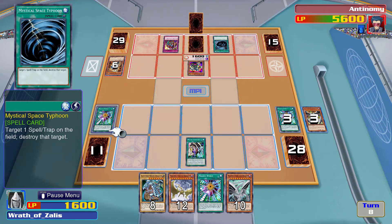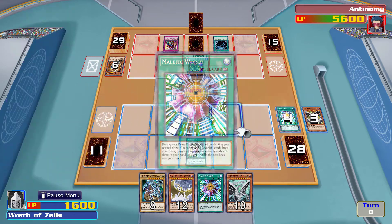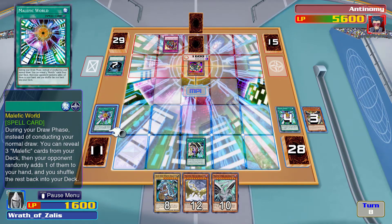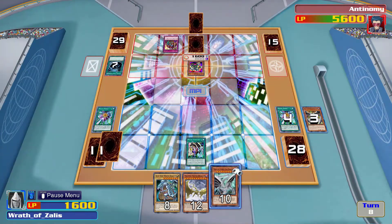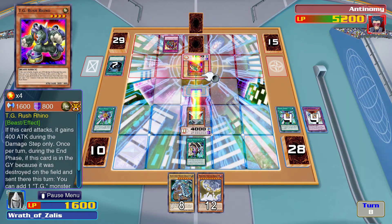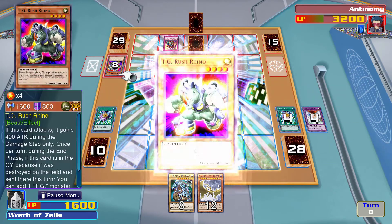That would have very much screwed me — actually no, it wouldn't have because of Skill Drain. I can activate Malefic Selector next turn, and if he destroys this then Malefic Truth Dragon can activate and its halve-life-points effect isn't going to be that big of a deal.